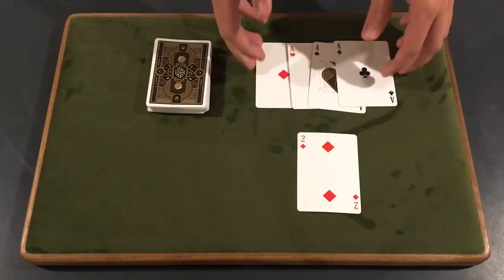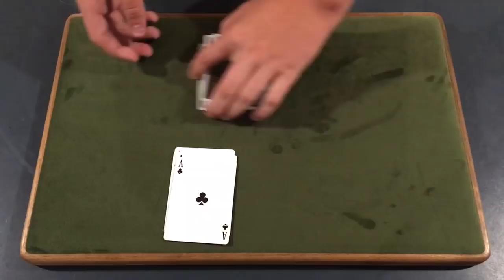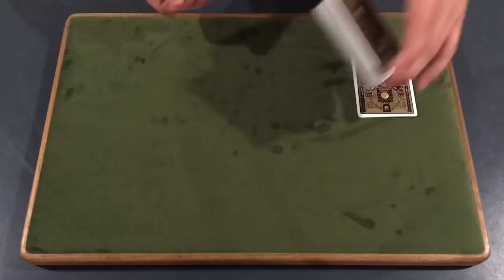Let's go ahead and learn how to do it, so let's get right into the tutorial. There is a little bit of a setup, but not much. You're just gonna start with four aces — that's the whole setup, all you need is the four aces. Grab your four aces; it doesn't matter if you use a spectator's deck or whatever. Go ahead, start off with the four aces maybe in the spectator's hand or just off to the side.